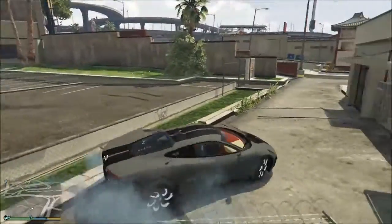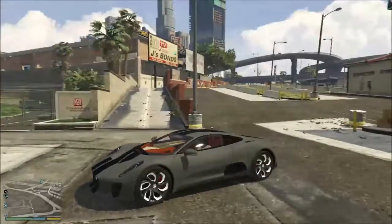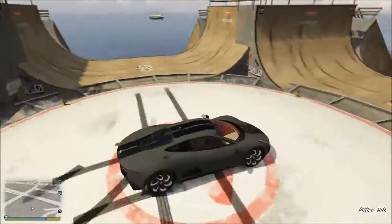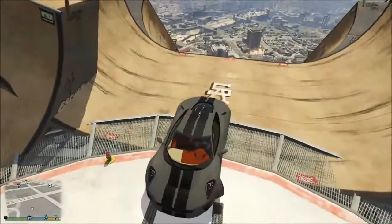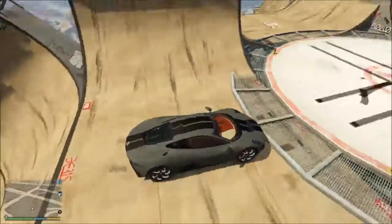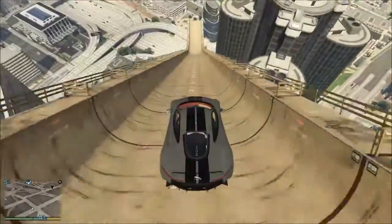I didn't think that would happen. Maybe we should go down one of the other sides this time. Which one should we go down? Should we just go straight or should we try and reverse this off? I think we should just go straight. Let's go. Oh, that was a good jump.